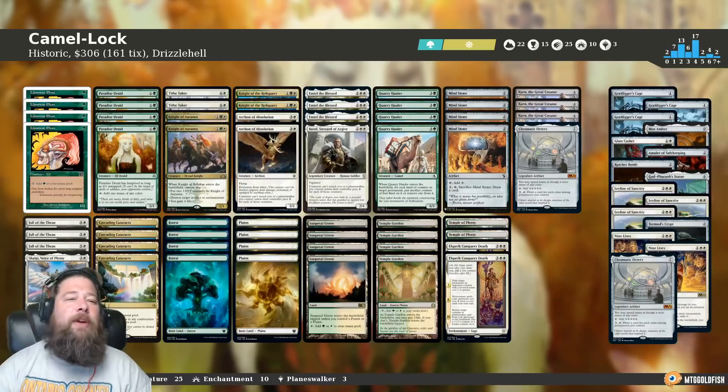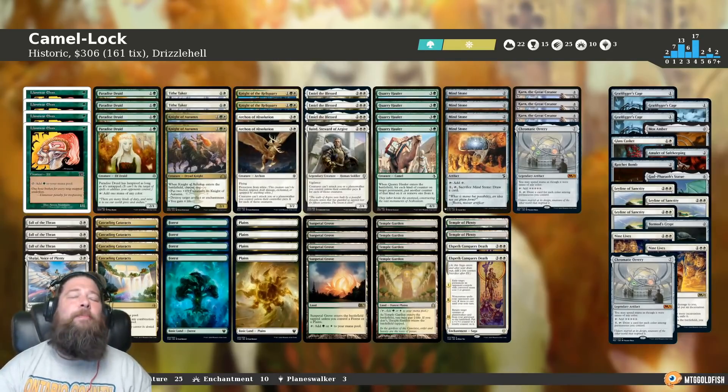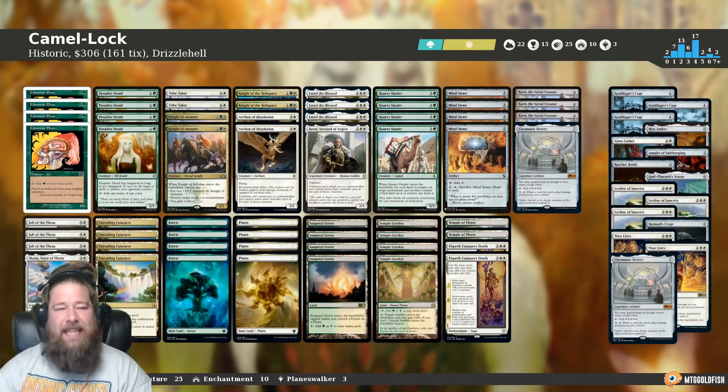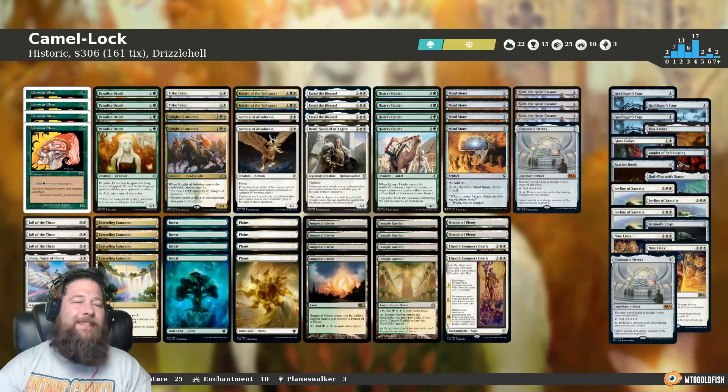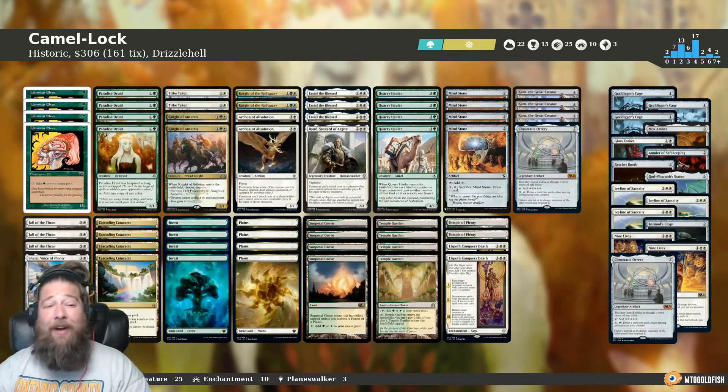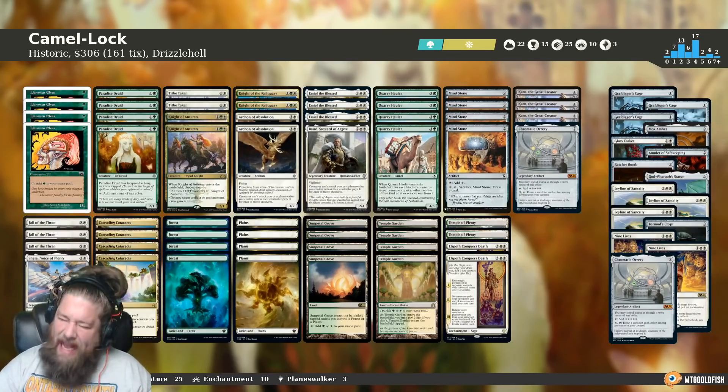Today's video is brought to you by Card Kingdom. Hello everyone, it's Seth, probably better known as Saffron Olive, and it's time for another Instant Deck Tech. Today we have one of the most ridiculous historic decks I've seen in a while, a viewer submitted from Drizzle Hell — a historic deck called Camel Lock.